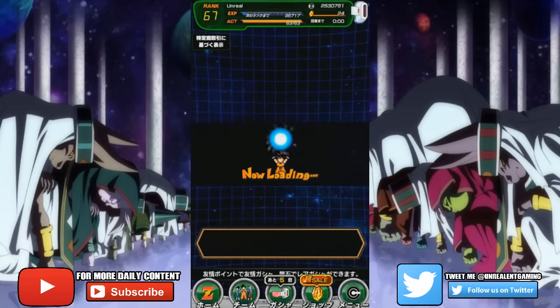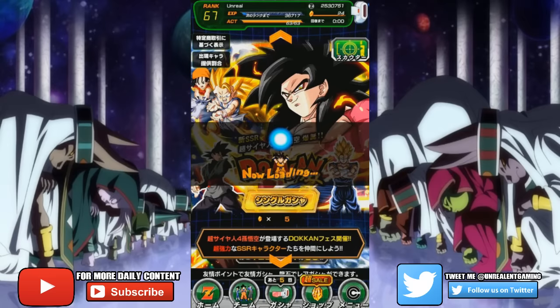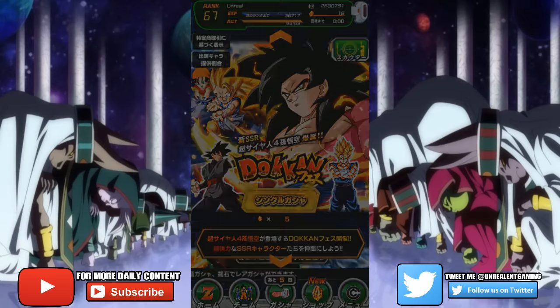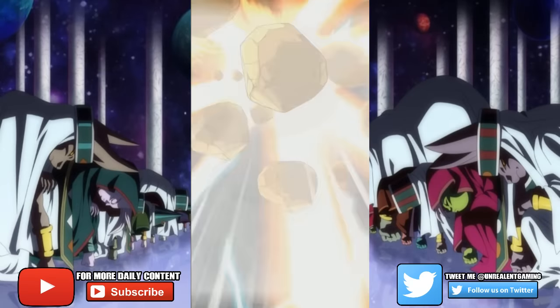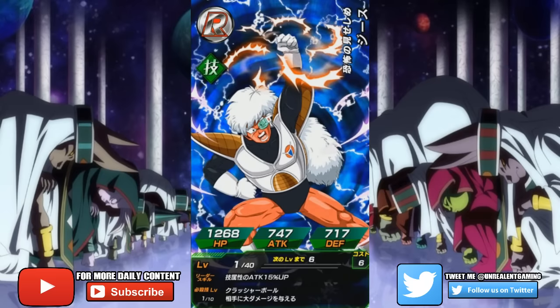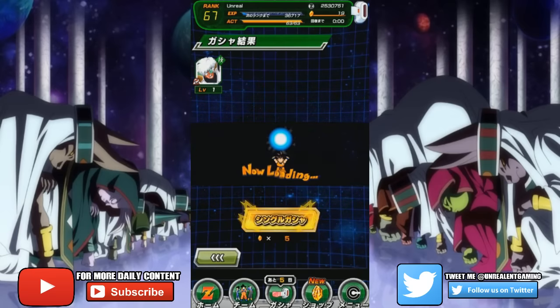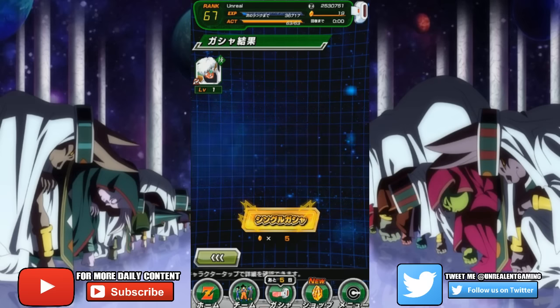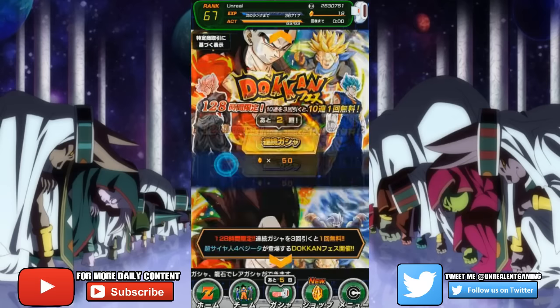I'm going to attempt one single summon because I'm feeling lucky. Being at level 67 isn't too bad — this is the furthest I've been in any Dokkan game so far; all my other accounts crashed and were essentially useless. Come on Goku — and I get Jeice. I wasted five dragon stones for this Australian alien piece of shit. I also got one of these tickets, so let me attempt one more pull.